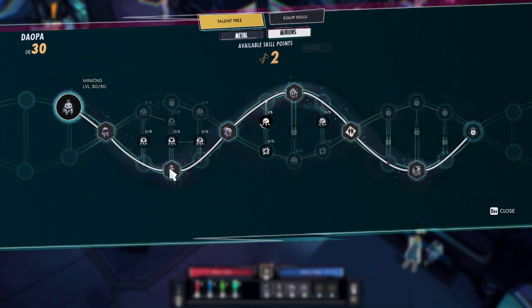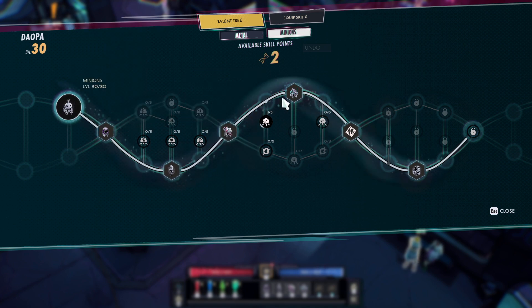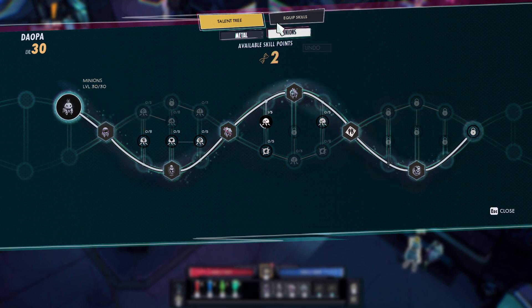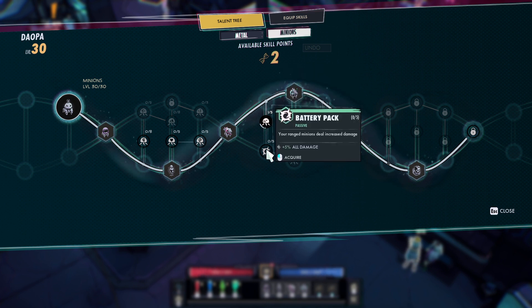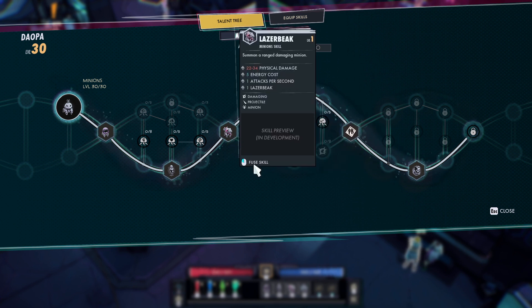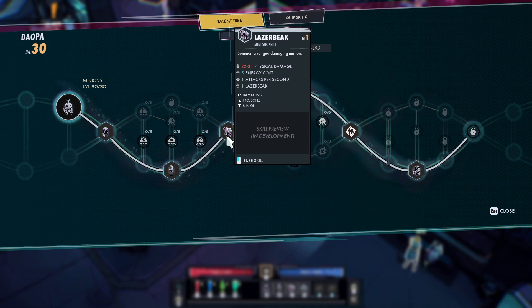30 points, everything into this line here where it unlocks all that. You also get the bonuses of max health, max energy, power, movement speed, and damage. And then you have another 2 points — I stick one here in range, and then another 2 points here for a little bit more damage. The primary skill I'm going to be using is going to be the Laser Beak.